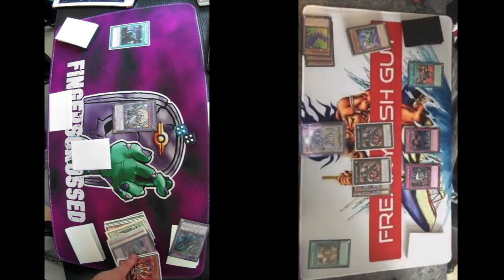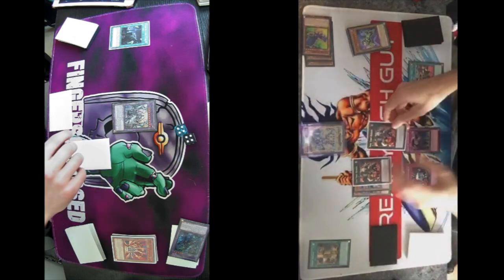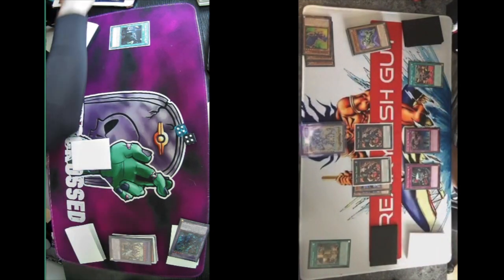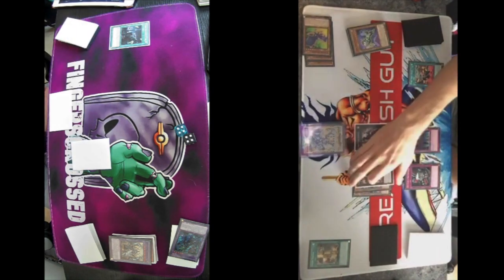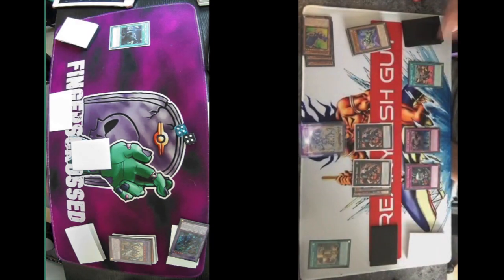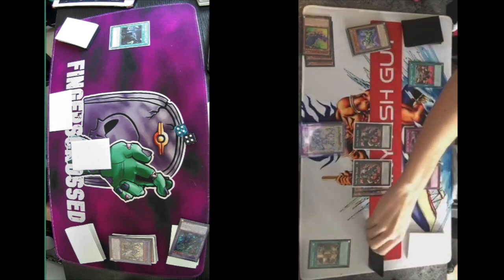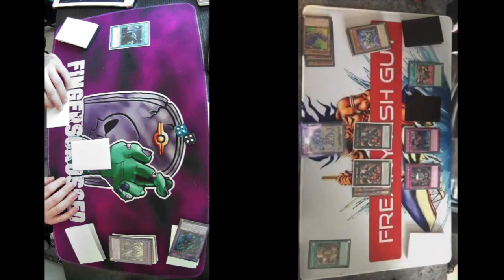Enter Battle Phase. The 2,700 Redoer attacks into your Shishinaga — I take one hundred. Then 2,400 directly — I'm down to 5k. Made Phase 2, set one and pass ten. Draw — Standby Phase. Redoer no material, detach one, Redoer with one material detach two. Pot of Avarice and Squamata — a Spell and a Monster.